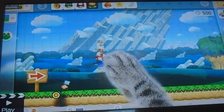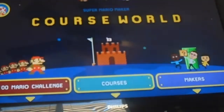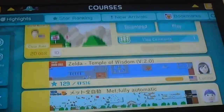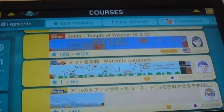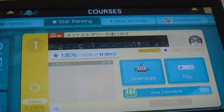The next thing I will be showing you: if you go into the course world, you can actually see people's high scores and whoever made it first. This fellow here is the person that cleared it the fastest. I know that I have won in star ranking, where I've defeated it really fast.